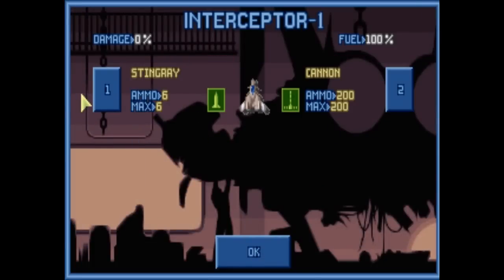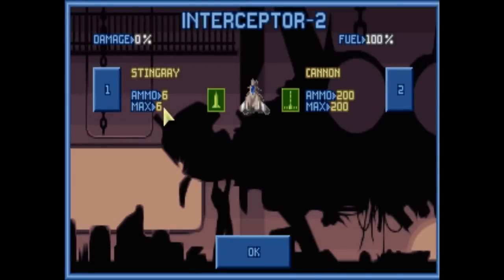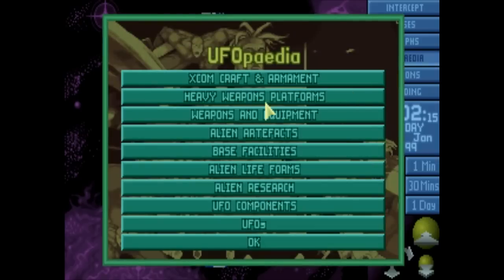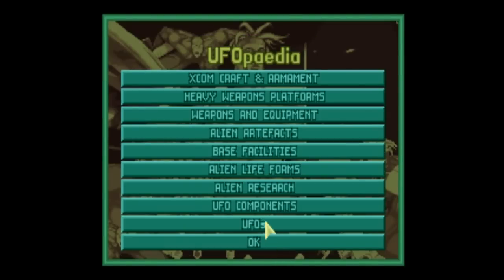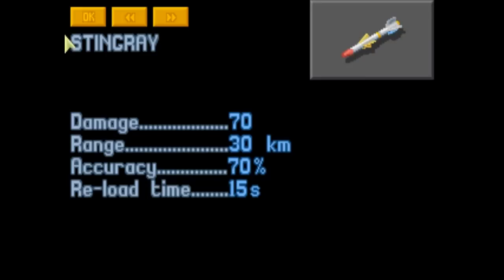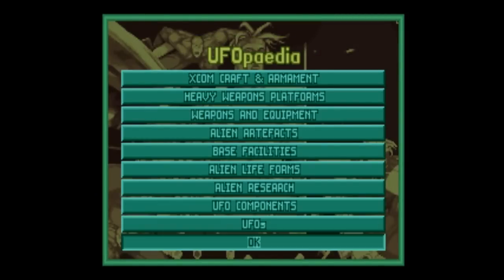You can go to equip your interceptors - this one's got stingray missiles. You've got the option of avalanche missiles as well, so I'm going to fit interceptor 2 out with avalanche missiles as they have twice the range. You can also go to the UFOpedia and bring up some of the different things. You can see the tank rocket launcher I've just bought - it tells you all about it. The stingray missile has a range of 30 kilometers, but the avalanche has a range of 60 and does a lot more damage, so that's the weapon you'd want to use against bigger things.